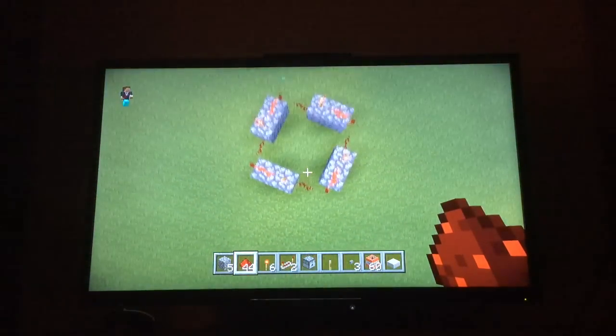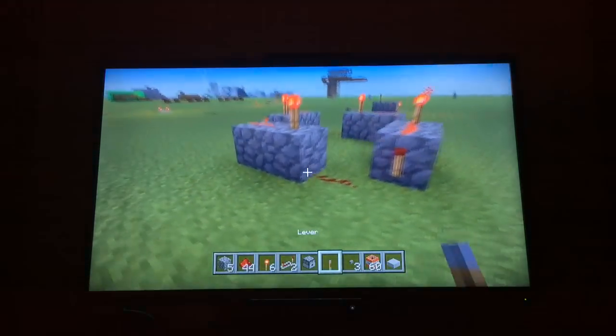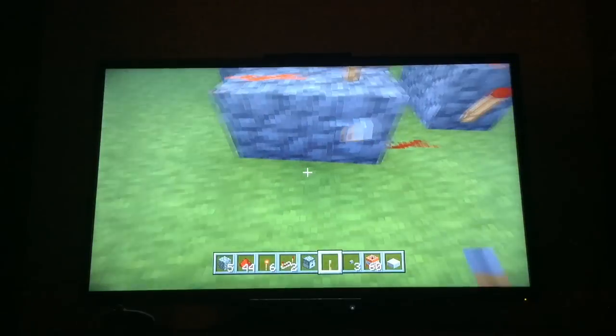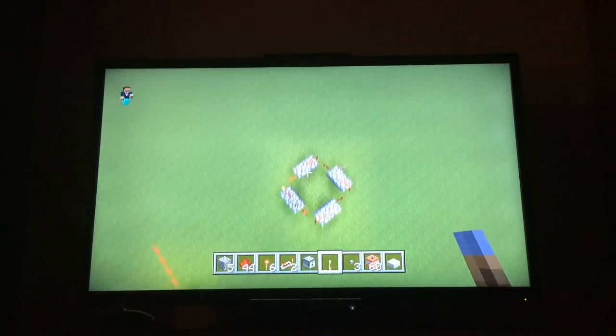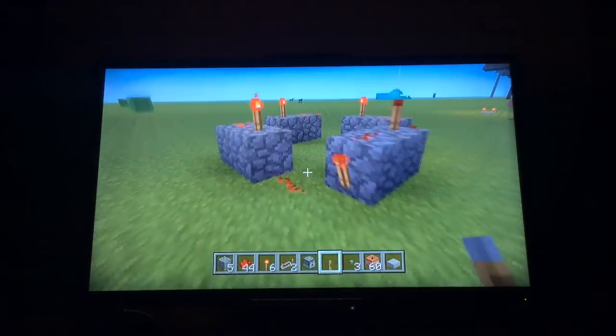Okay, and now I am done making the clock thing, and now to activate the clock thingy, you're going to want to place a thing there. And then there you go — there's your clock thing. It works much better on Xbox Edition, but it still works on Pocket Edition too.